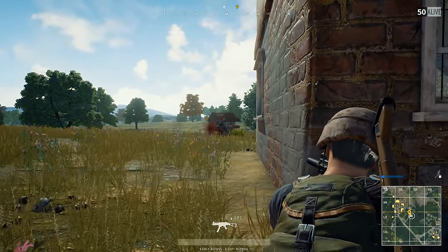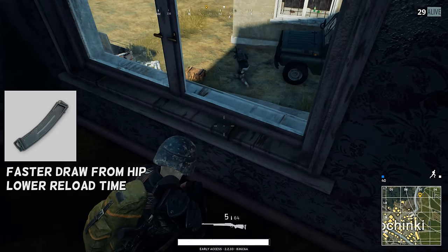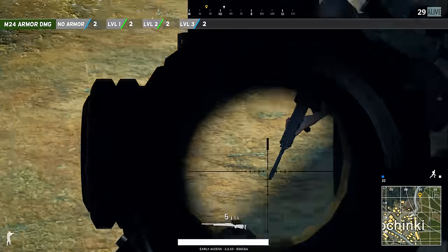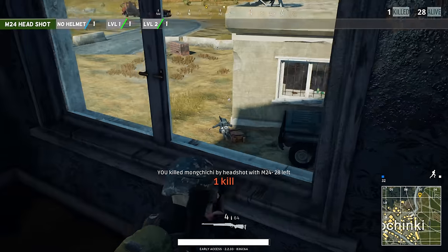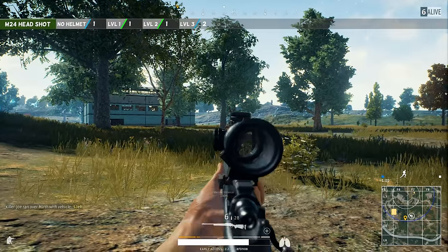On top of these two magazines you can also attach a standard quickdraw magazine. The armor stats are pretty straightforward for the M24. You will need two body shots to kill your target. You will need one headshot to kill if the enemy is wearing a level 2 helmet or less, and you will need to fire one extra shot if he is wearing the best helmet in the game.